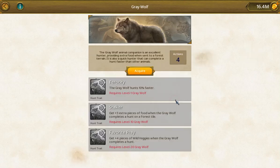In the uncommon tier, you have the gray wolf. This is for hunting — obviously it hunts faster. The initial time frame is 30 minutes. As you get higher level hunting animals, you will be able to reduce that time. The gray wolf is 10% faster, so about 27 minutes. You also get three extra pieces of food and some wild veggies. So those are all hunting perks.